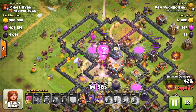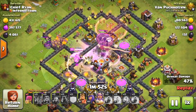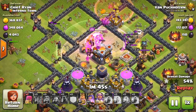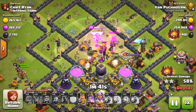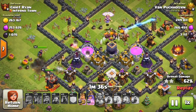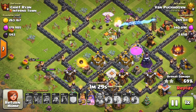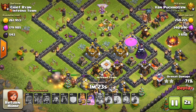He's in Titan 2, so he's not going to get very many trophies off me. I'm not sure why he decided to attack — maybe for the loot. Both Inferno Towers are down, the King and Queen are in, the Grand Warden still has his ability but he never used it. He was probably really upset about that because he could have gotten 100% if he had just used the Grand Warden's ability.